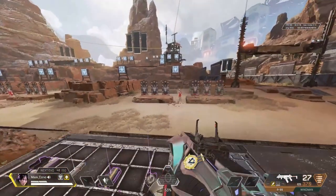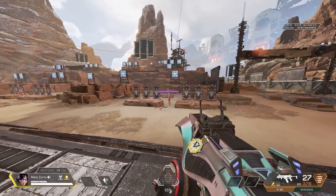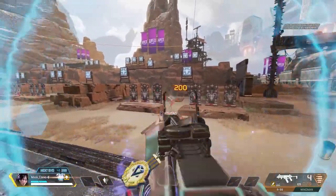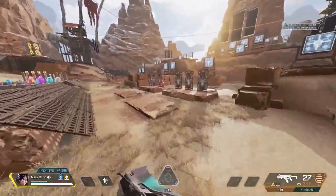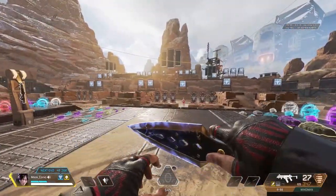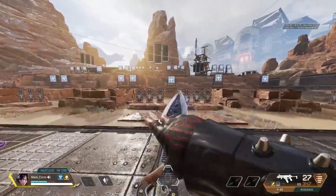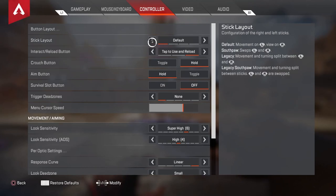So now for these settings for this season, or let's just say the first play of season 9. Right now I'm not using any ALC settings for this video because I'm still working on it. But what I'm using are the standard ones. So let's go to controller settings. Right now I'm using stick layout default.